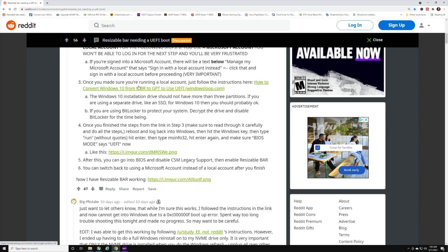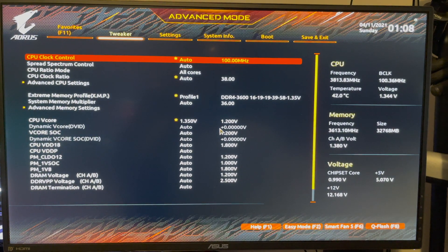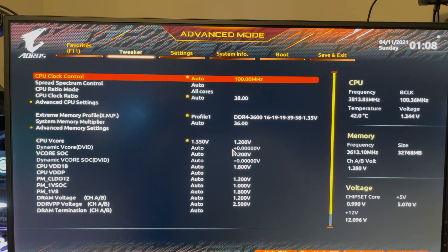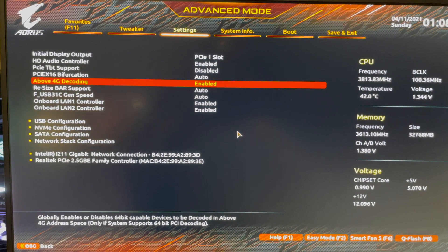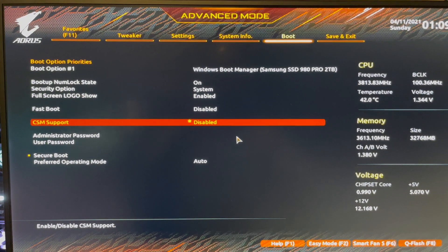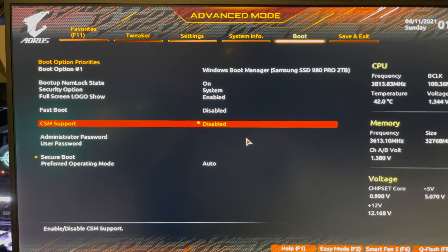I followed those directions to the T and was able to get back into the BIOS. When I got back in, I changed the settings: under IO Ports, enable 'Above 4G Decoding' and set 'Resize Bar Support' to Auto. Under Boot, set 'CSM Support' to Disabled. You need those three things done.